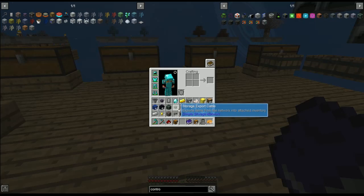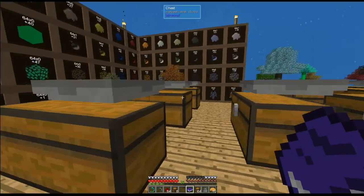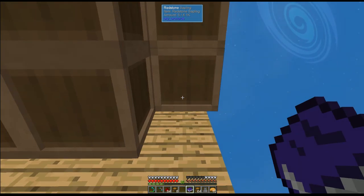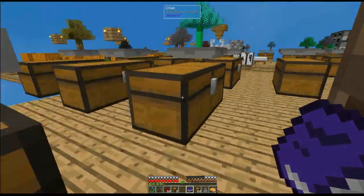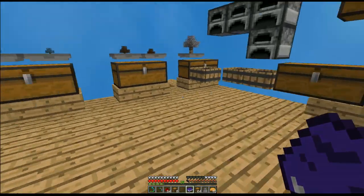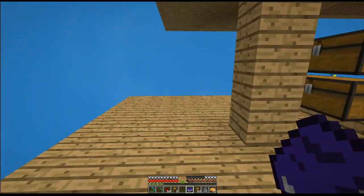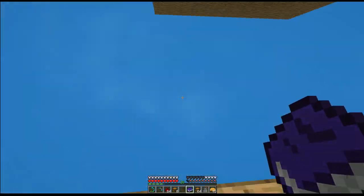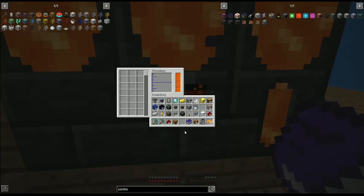Okay, so it works like an AE2 system — or like Refined Storage. I'm going to set this up and that is where we're heading next time. I'm probably going to put the controller and everything right down here so that way it will go straight up there into the storage things. I might even build it over further, but that's where we're going to leave this off.